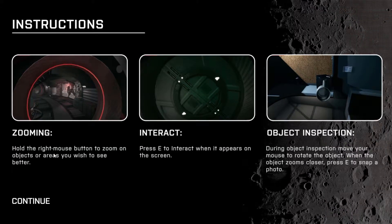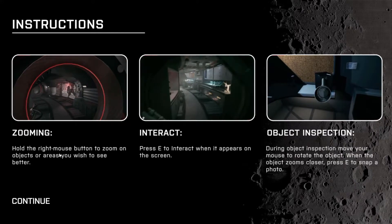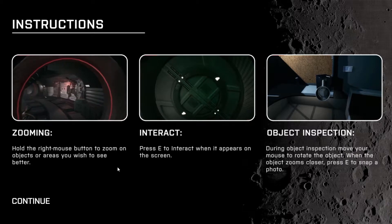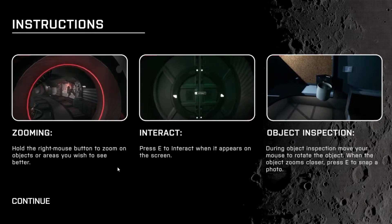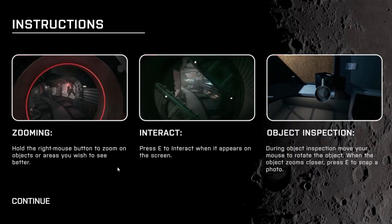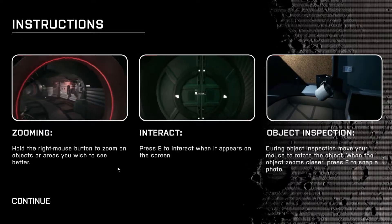Alright, instructions. Hold the right mouse button to zoom on objects or areas you wish to see better. Press E to interact. And object inspection: during object inspection, move your mouse to rotate the object. When the object zooms closer, press E to snap a photo.